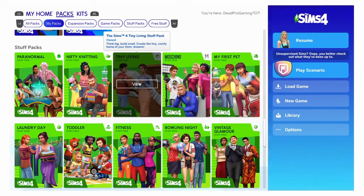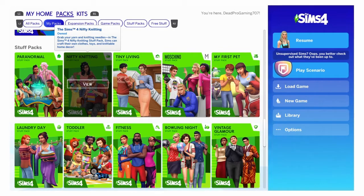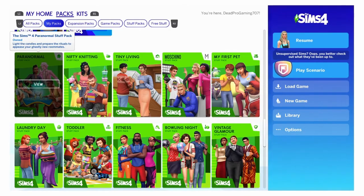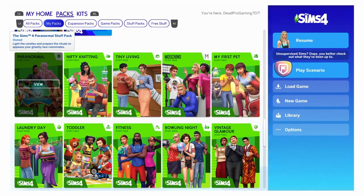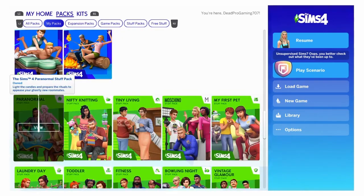Tiny Living — I'd say this is a good pack because you can give yourself a small house and fit a good majority of things that you normally couldn't fit into a small house. Nifty Knitting — I say okay because I never really use it, but it's good if you want to sell stuff. Paranormal Stuff Pack — I say this is a really good pack, if not the best, because not only can you do it but you can also get a haunted house, which is a great tie-in to Spooky or holiday stuff if you're trying to make a haunted house kind of thing.